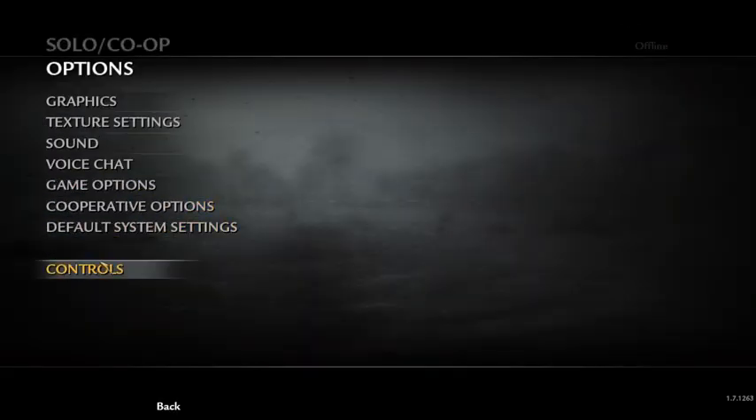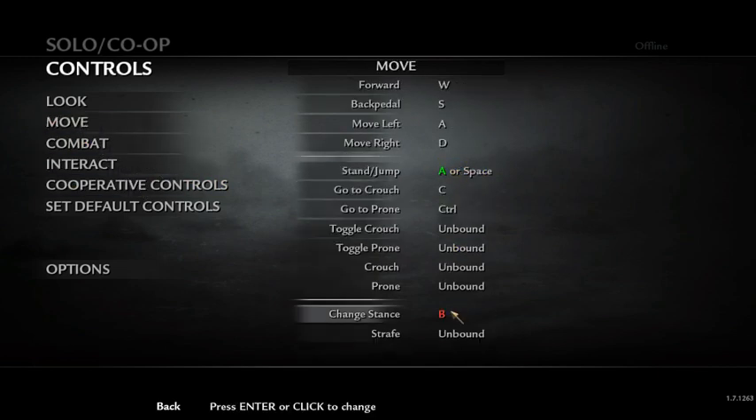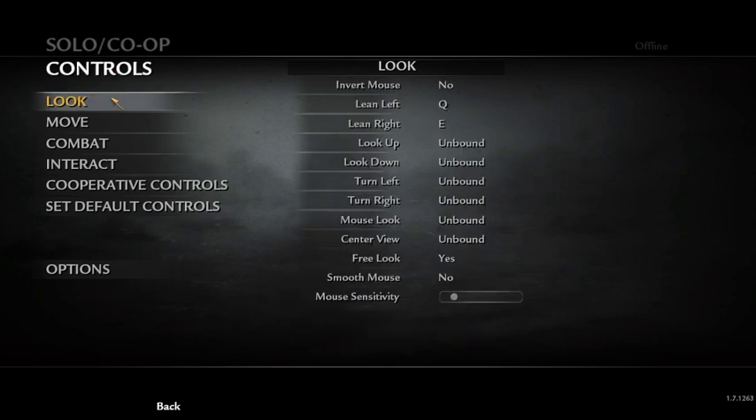Go to options, go to controls, and if you look in combat it says switch weapon is Y, move is A, change stance is B. Now under look it won't show anything but your analog sticks will work perfectly.